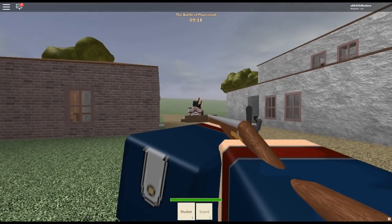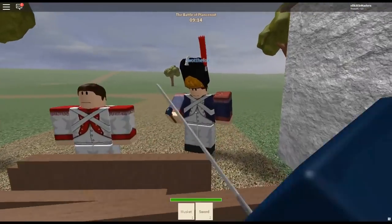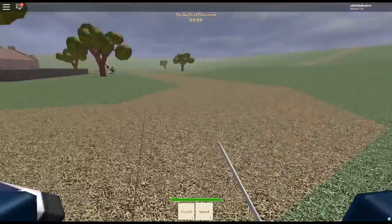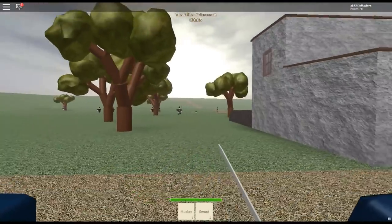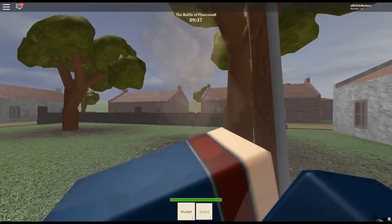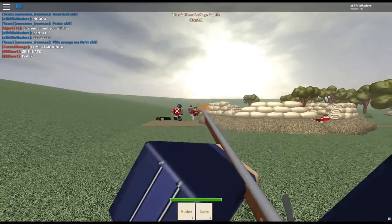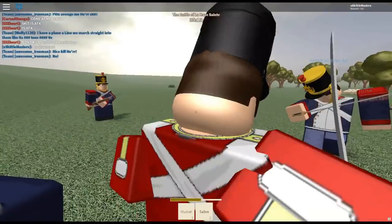The Light Infantry Musket, given to skirmishers, is something of a cross between the Line Musket and the Rifle. It features better range than the Line Musket and supposedly reloads slightly faster, but doesn't have a bayonet, meaning you'll have to resort to your sidearm for close-up damage. The Light Musket, along with the Hand Axe, is one of the main reasons people play as Light Infantry. Overall, the Light Musket is a good weapon for those who want to specialize in longer-range engagements but don't want to commit fully to the rifle and its drawbacks.